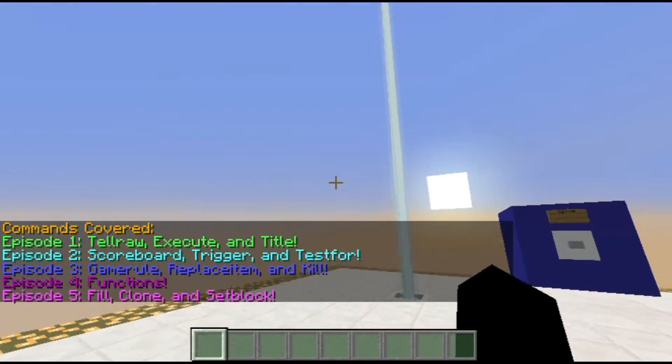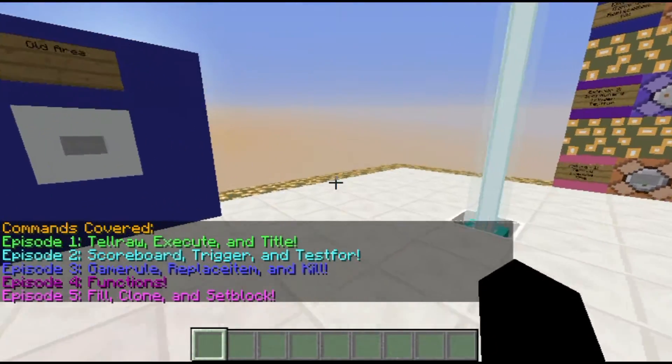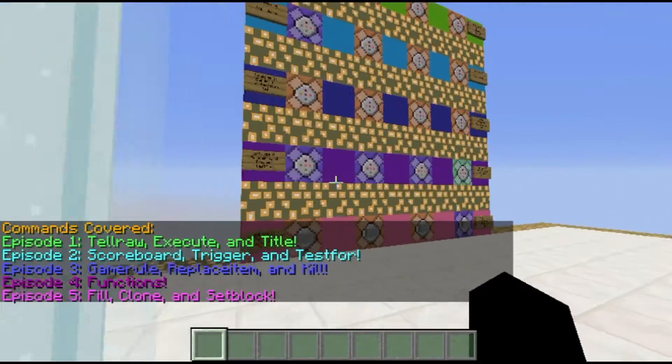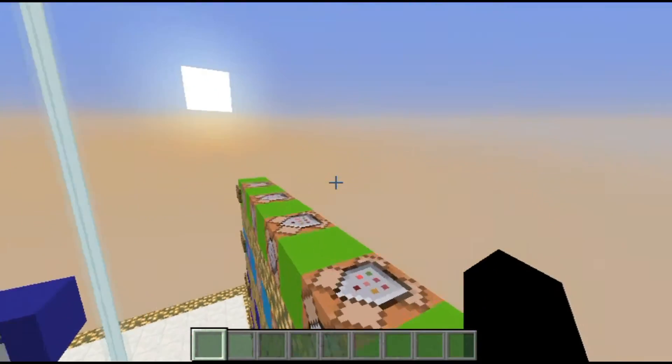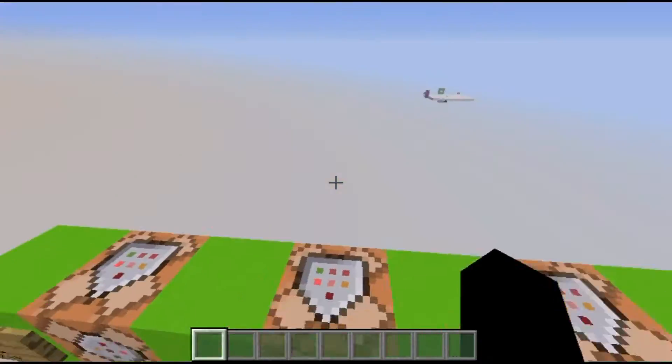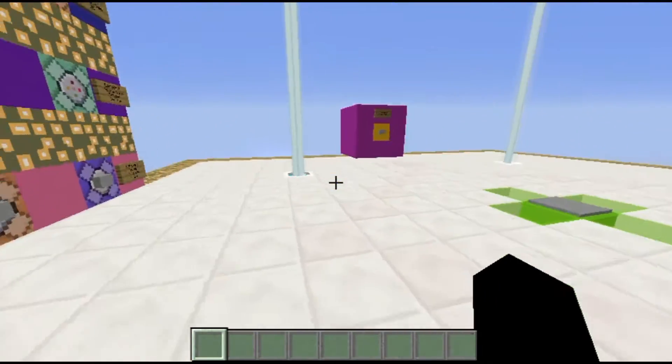Currently we have gone ahead and covered tell, execute, title, scoreboard, trigger, testfor, gamemode, replaceitem, kill, functions, and fill, clone, and setblock — or at least that's this episode. Once again, thank you for 597 subscribers. I'll probably have hit 600 by the time this video is out, but you never know. Alright, so fill, clone, and setblock are all incredibly valuable commands because they allow you to fill in certain areas.